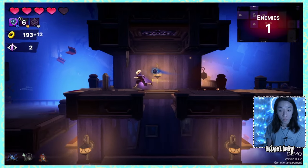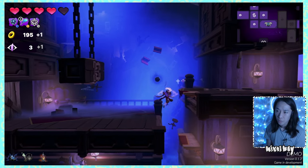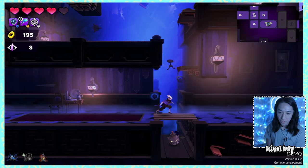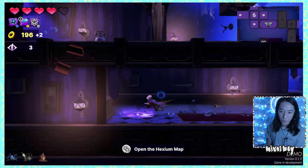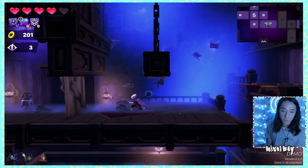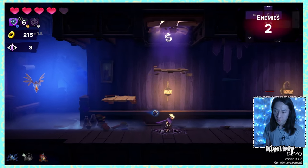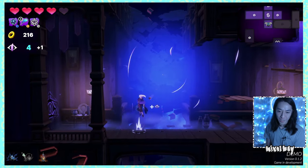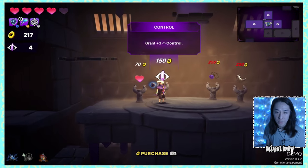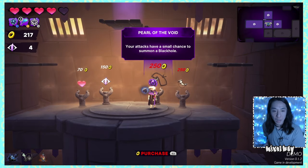The projectile explodes — it does have AoE, cool. There's a furnace enemy that's actually a spawner — wouldn't have thought a furnace would spawn enemies but it makes sense in this world. I have 200 gold. Shop prices: 70 for health, 74 for plus-3 control, and Pearl of the Void — normal attacks have a small chance to summon a black hole. Obviously I want that.